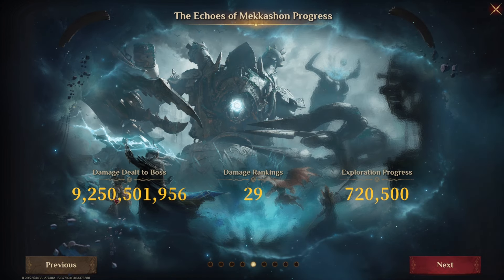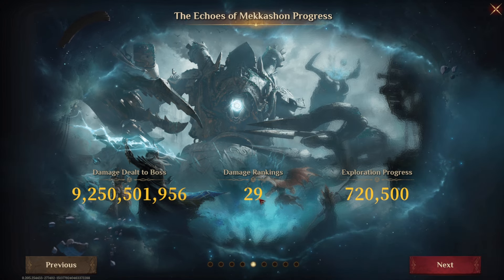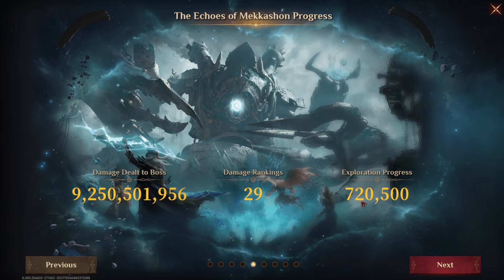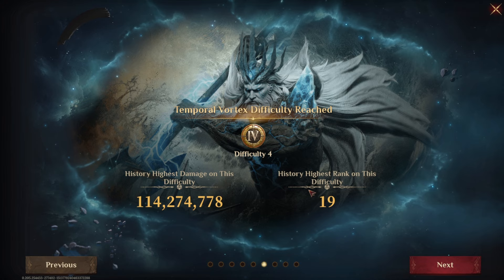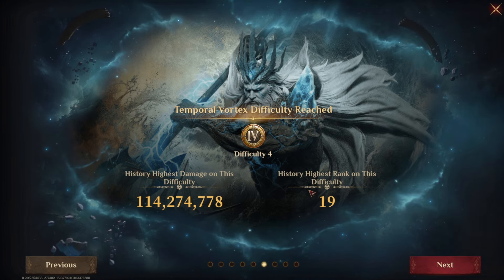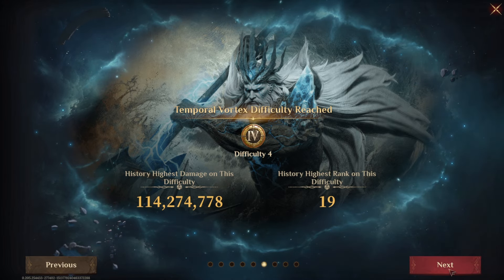Echoes of Mercashon progress: I did 9.25 billion damage to the endgame boss and finished 29th in rankings for that, which got me 720,000. As well as that, I got 720,500 exploration progress for those rewards. Temporal Vortex — I reached difficulty 4 the day it was available, and did 114 million as my maximum damage, which got me the best ranking of 19th on the leaderboard.